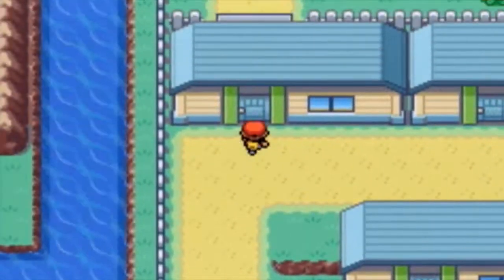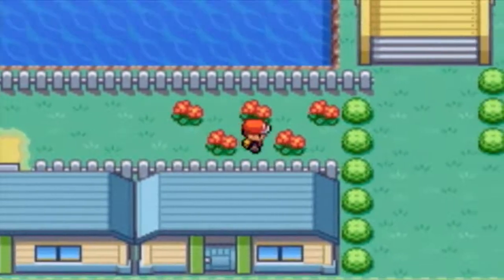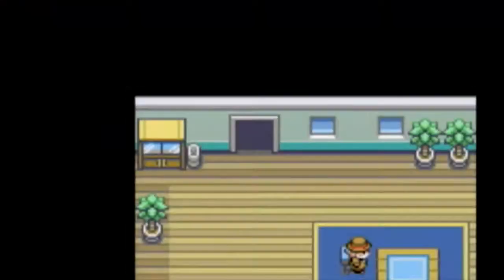Other than that, we can go out here — they're stupid enough to believe that house is unlocked. Go back here and he doesn't even notice me. And right here you can get a Rare Candy. So that's two Rare Candies in like two episodes. Funny.